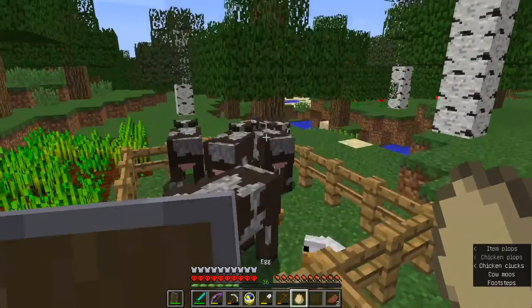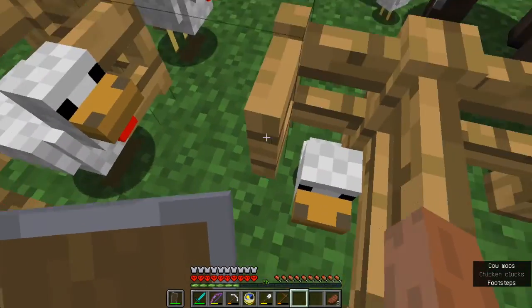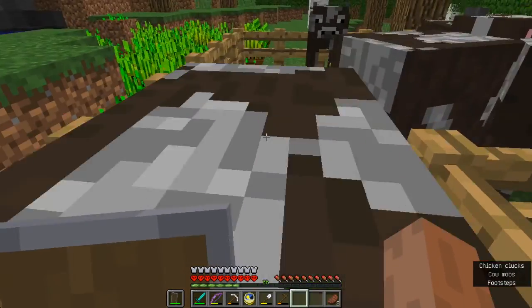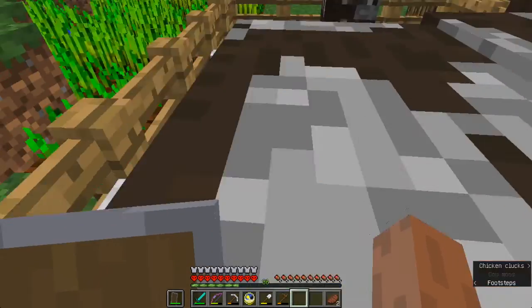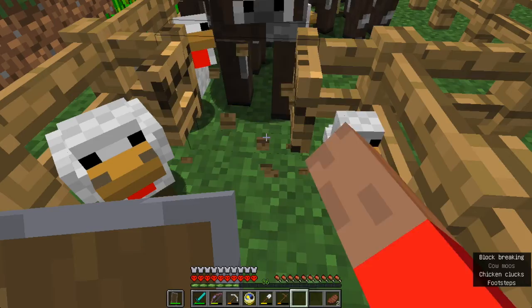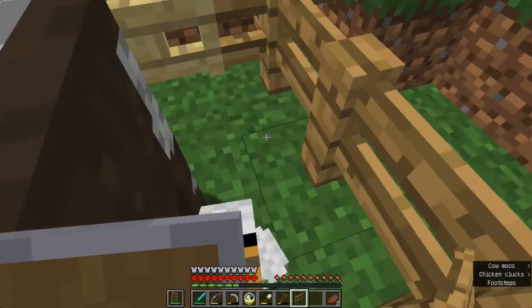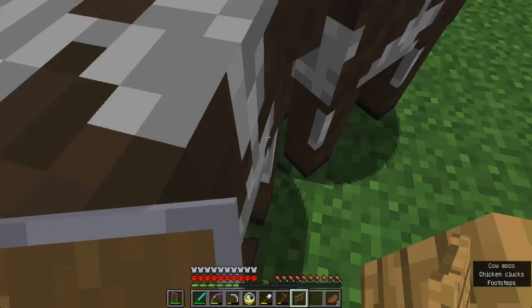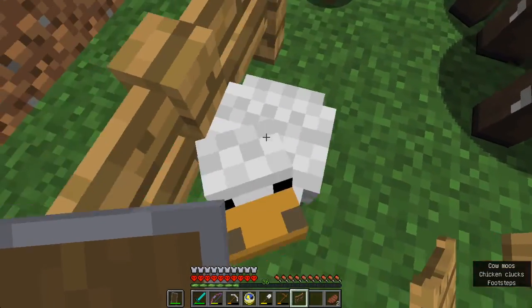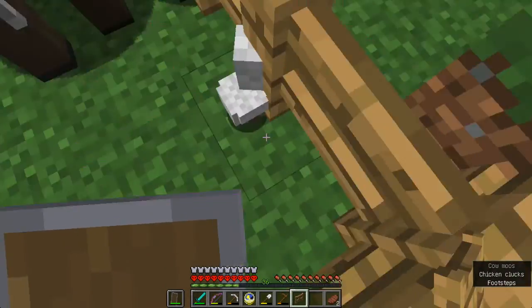Look at that meat. Get out of here. How am I going to get these out? Don't come in here — I'm explicitly trying to get you out. Now everyone go out. If I just push the big chicken it should be easier to get the chicks to leave.